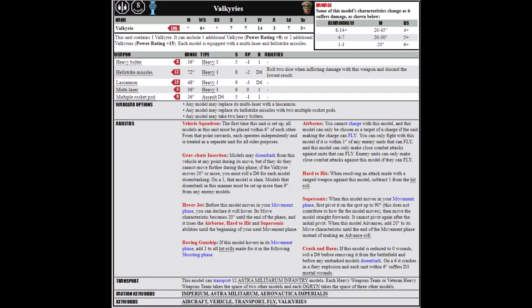It has the options to replace a multi-melta with a lascannon, and upgrade the rocket pods to Hellstrike missiles, and take an additional 2 Heavy Bolters. The Heavy Bolters might actually be worth it a lot more in 9th edition, as they won't be suffering penalties while moving. Valkyries are pretty tough with Toughness 7 and 14 wounds. They're flyers with a hover mode, and when hovering they have the Roving Gunship special rule, meaning you add one to its hit rolls — letting it move 20 inches and still hit on threes, making it a far better firing platform.